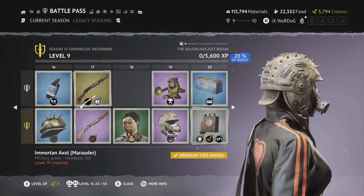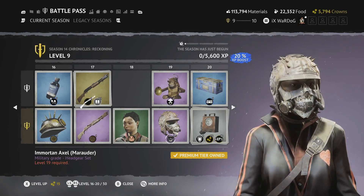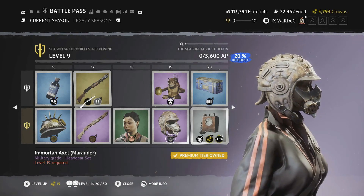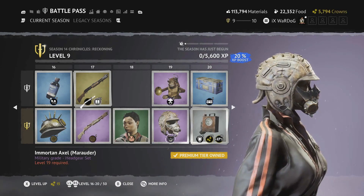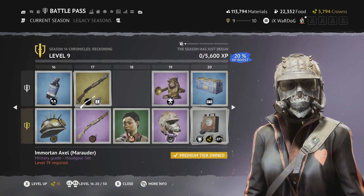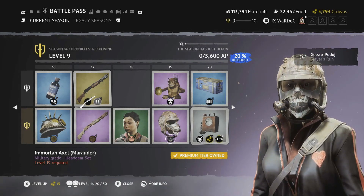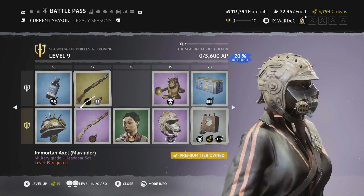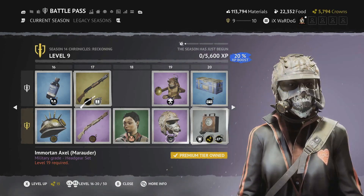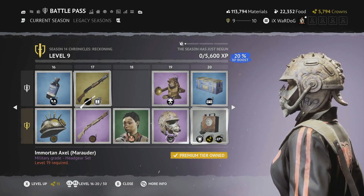Level 19 is the Immortal Axel Marauder military grade headgear set. This is really cool — it looks a bit like a Star Wars X-wing fighter pilot helmet combined with a Mad Max type mask, with pipes coming out of it. A really awesome mix in a brown, rustic-style look.